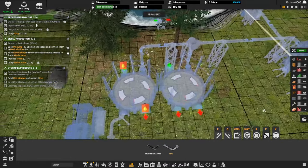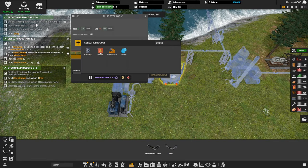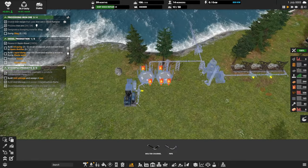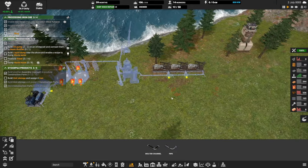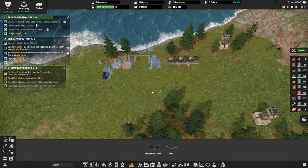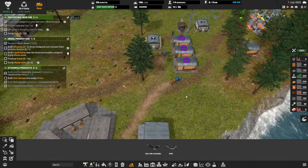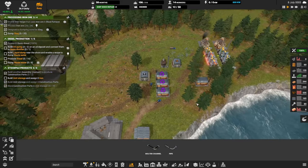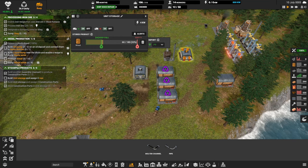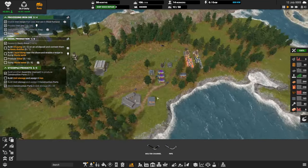I'll go with that. Set this to fuel and hit play. That is diesel production with a backup diesel generator and waste exhaust handling. Unity is still higher than I want it. We're producing construction parts — we have tons of construction part ones.